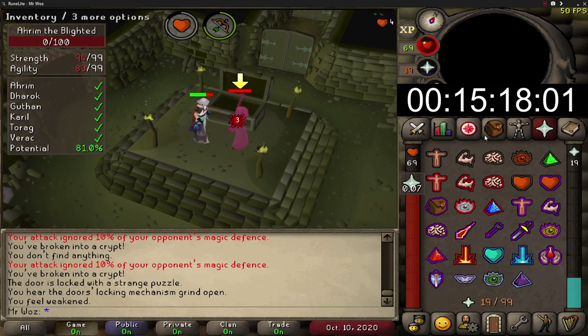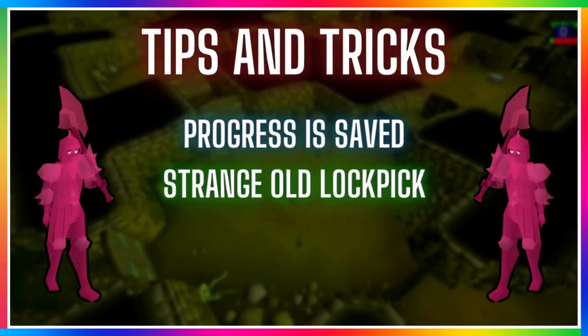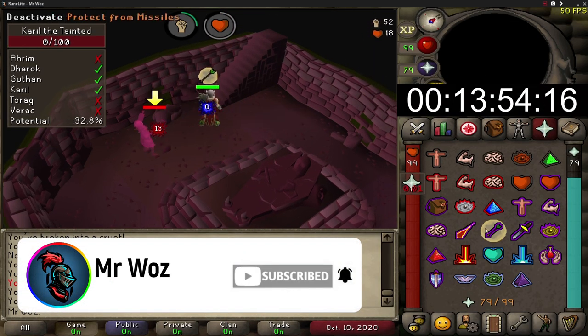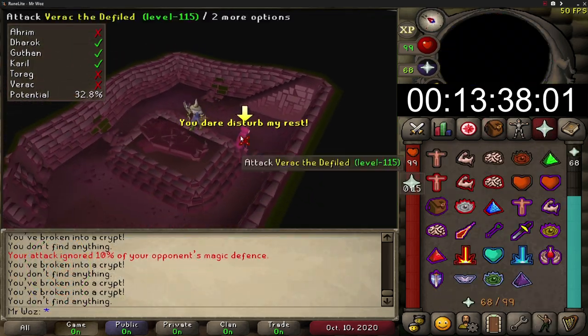The next tip: when you're in the tunnel, using the strange old lockpick you can ignore all the random paths and head straight to the middle room where the chest is, making trips faster at the cost of one charge per locked door. It's really cheap at around 35k and comes with 50 charges. You can also obtain it from the Hallowed Sepulchre agility course.